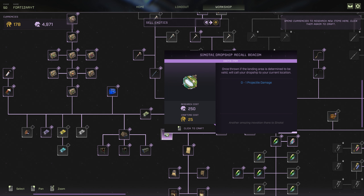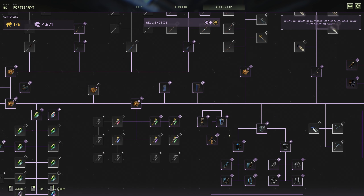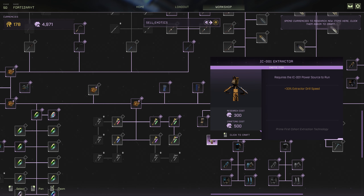You are going to have to spend 250 exotics to research this, but after that it's only going to cost you 25 ren to craft one. Now if you've gotten some exotics already, I'd highly recommend getting the IC-1 extractor. It is going to cost you 300 exotics up front and one payment of 500 exotics after that. This is basically a tier 4 extractor which you're going to use to drop down with and you can go and extract exotics straight away.